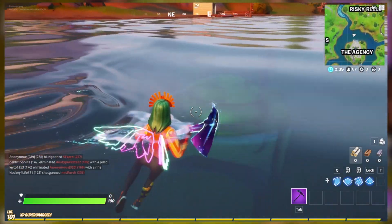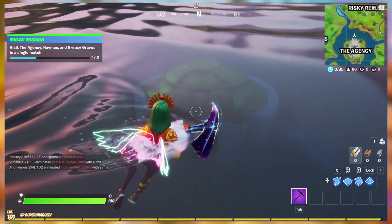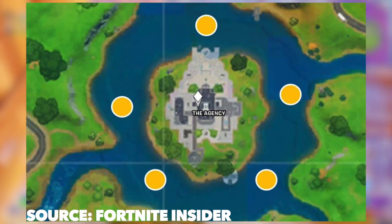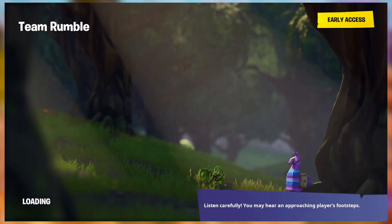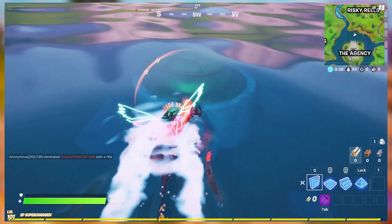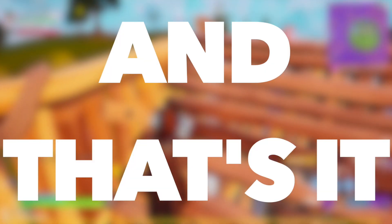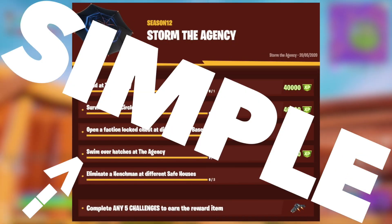These are hatches, and believe it or not, there are actually five of them around the Agency. On screen you can see a map from Fortnite Insider showing where you can find them. Just head into any game mode — I'd probably go into Team Rumble because it's the safest — and simply swim over these submerged objects. And that's it. This challenge is incredibly simple once you know what to do.